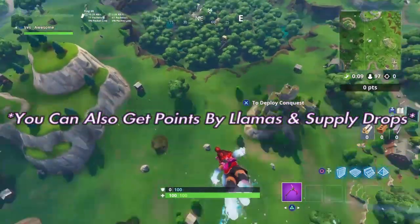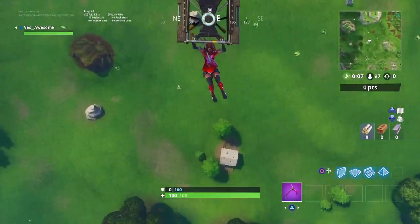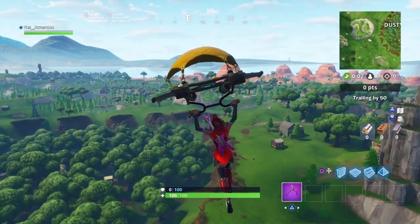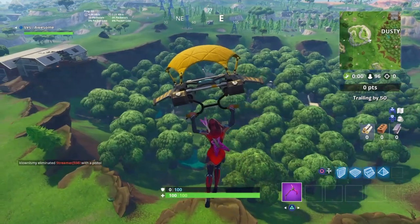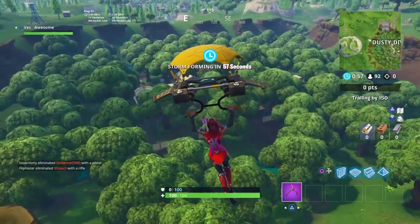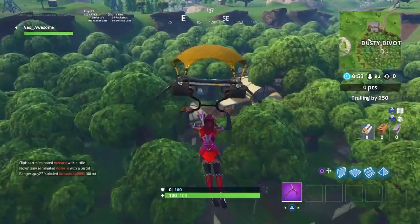I've only played this game about five times so I'm not super familiar, but from playing that many times I realized the easiest way is to go to Dusty Divot. Why Dusty Divot? Because it has the mushrooms I was talking about, the chests I was talking about, and also the people I was talking about. Let me just do the math for you guys.